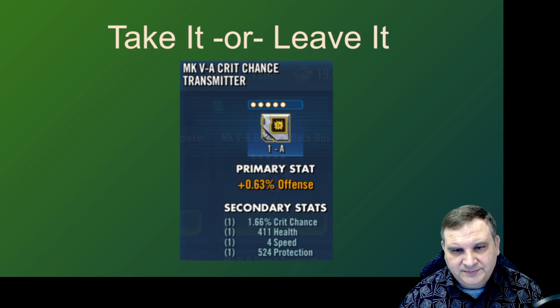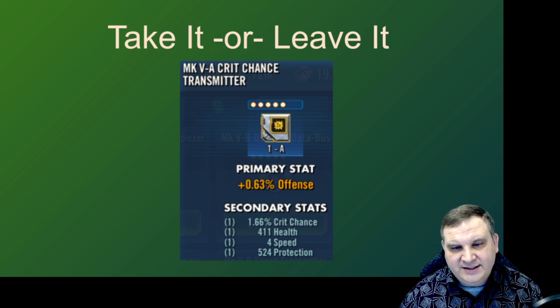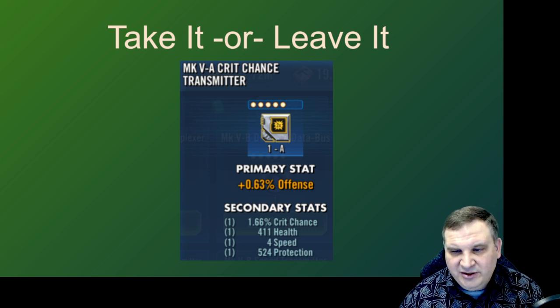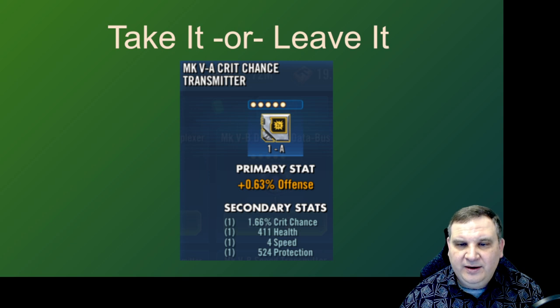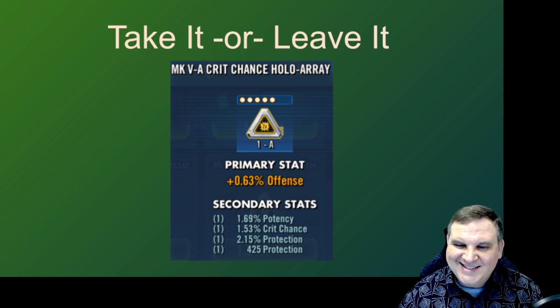Here we go with a crit chance transmitter. Two flat stats in health and protection — I'm probably going to pass on this one, although it does have crit chance and four speed. If either one of those flat stats were a better stat, I might invest. Again, if you have 100 million credits in the bank you might take a chance — it does have crit chance and speed so you've got a 50/50 shot any given slice is going to hit something you want. Here's a crit chance triangle — it doesn't have speed, it does have offense on the main stat which is a good combination with crit chance mod set, it's got potency and crit chance on the substats and then extra protection. Without the speed I'm probably not going to invest, but if I farm this mod I might level it up and keep it.